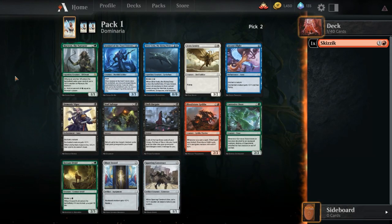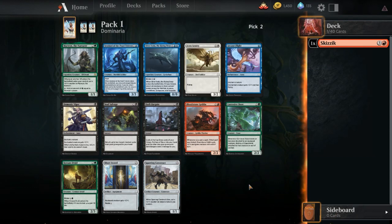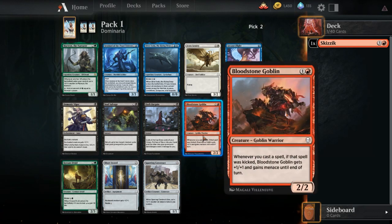Marwyn the Nurturer isn't great in Limited. Krosan Druid, Shortsword, Demonic Vigor - none of these cards are great. Bloodstone Goblin is actually not a terrible pick - it's a bear that gets bigger if you cast a kicker spell, and red is one of the kicker colors. Getting Marwyn second pick doesn't tell us green is open - it's only the second pick, nothing's going to tell us anything is open. Let's go with the Goblin and see what happens.